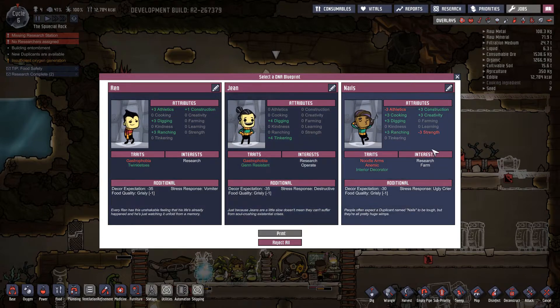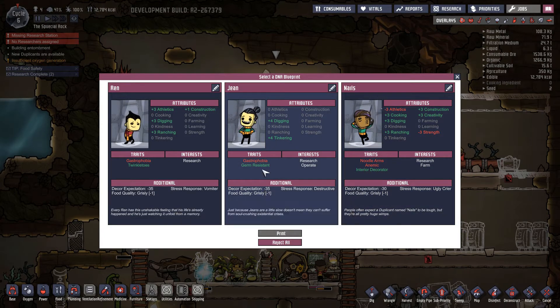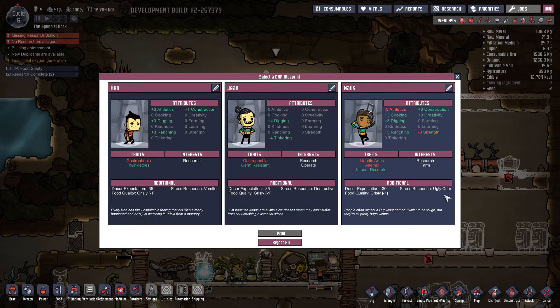Let's see what you have - kind of a lot of minuses. Destructive, ugly crier. This one is on farm and research - research and operate. Gastrophobia. Should I get Ren? Maybe, let's get Ren. We name him - Rias.